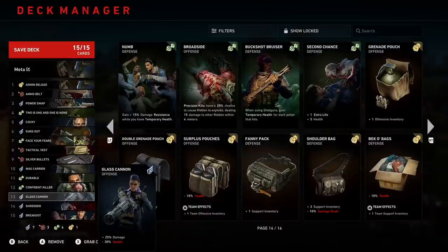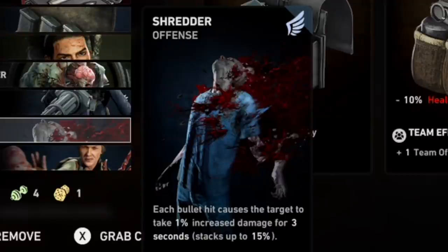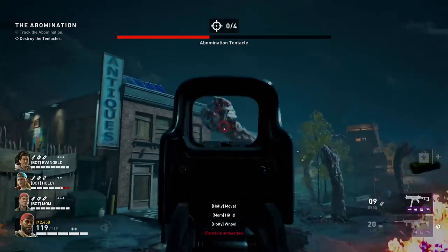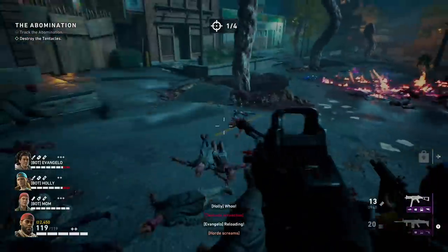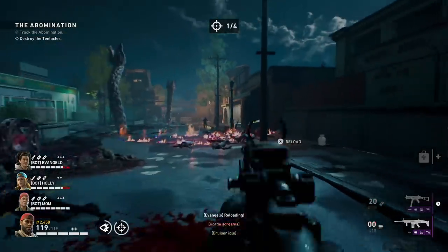12th card is Confident Healer — really nice in team play. We'll stack this card quickly so the whole team receives 50% damage reduction. 13th card is Glass Cannon, one of the best weapon damage talents in the game. Yes, I'm losing health, but damage is all we need. 14th card is Shredder — you'll stack it so quickly it's not even fun. The DPS output is amazing.